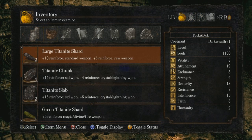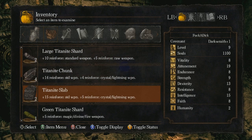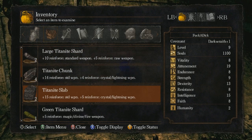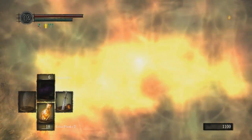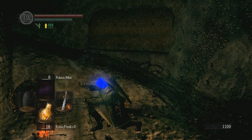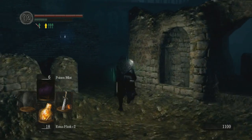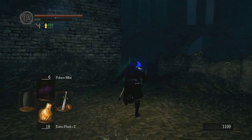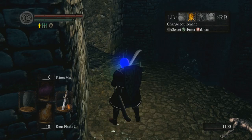What do I have in terms of upgrade materials? Two slabs? What the fuck — where did I get two slabs from? Alright, we're going to farm Dark Wraiths until I have enough chunks to make a plus 5 lightning falchion. And here we are in New Londo — we're just going to kill Dark Wraiths, basically.